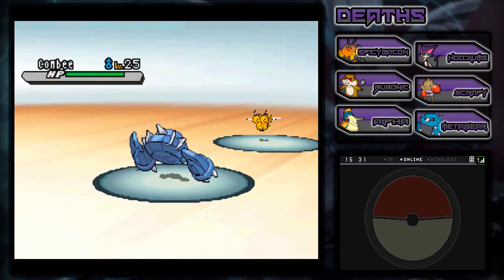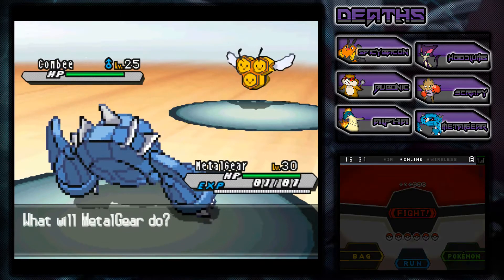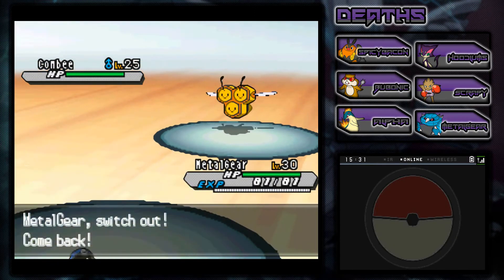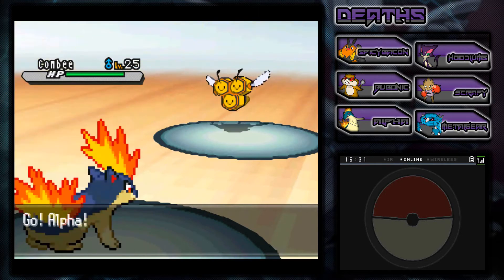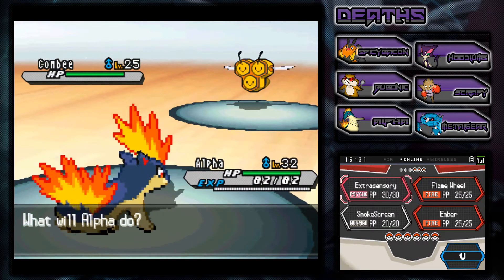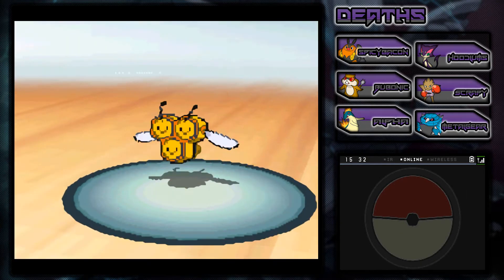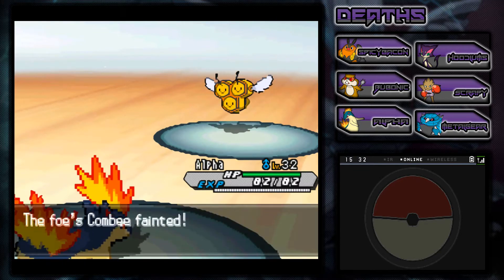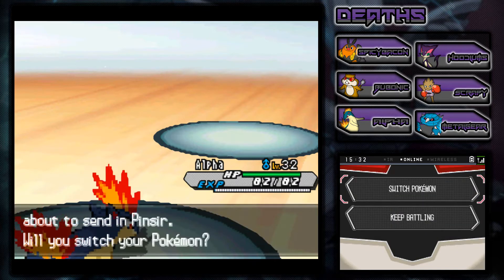I forgot to switch out to Alpha as my lead, so we're going to switch out right now. I'm going to bust out Alpha really quick - he is level 32. I made sure that he would be pretty overleveled, because this guy is going to be a nightmare. I'm pretty sure Alpha is going to be pretty good. If you guys remember a couple episodes ago, I said you guys think Alpha is the man - in reference to his name Alpha - and yeah, we're going to probably see if he really is the man in this Nuzlocke challenge.